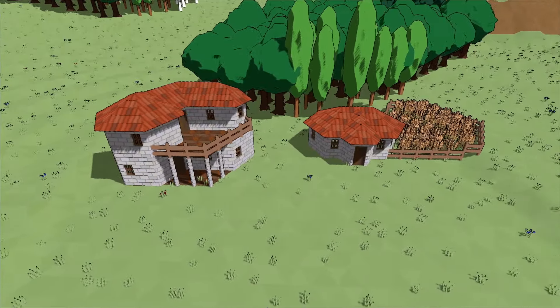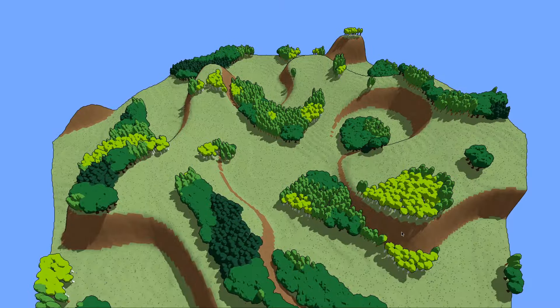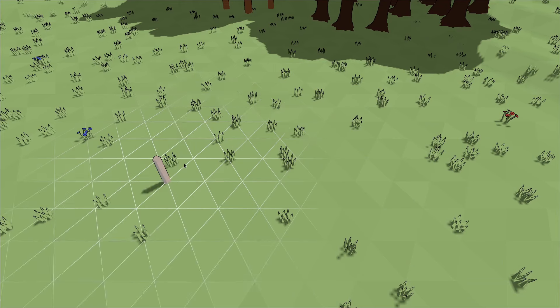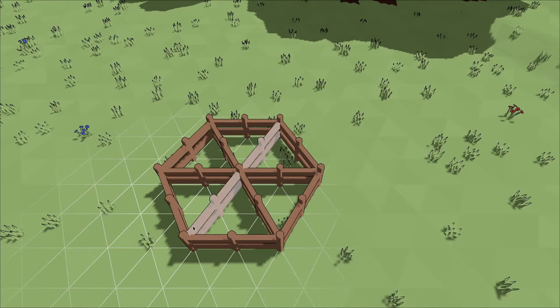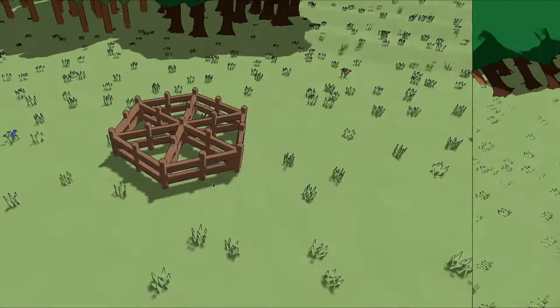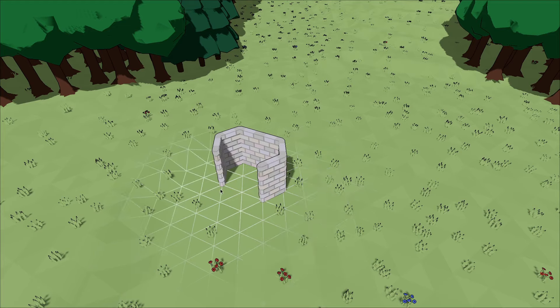Hi, everyone! This is another devlog about the medieval village building game I'm making with my own engine. This game uses a triangular grid at its core, so for the first few weeks of working on this project I was focused on testing if this grid even works. We ended the last devlog with a small prototype where I can build fences, walls and roofs.